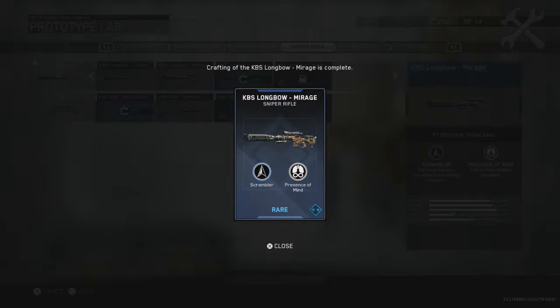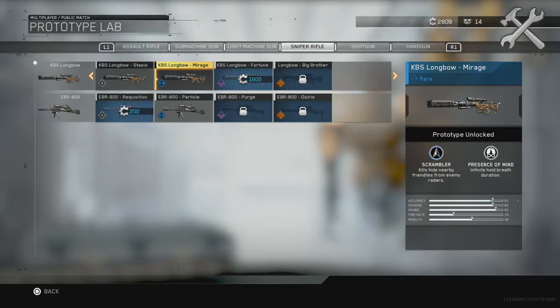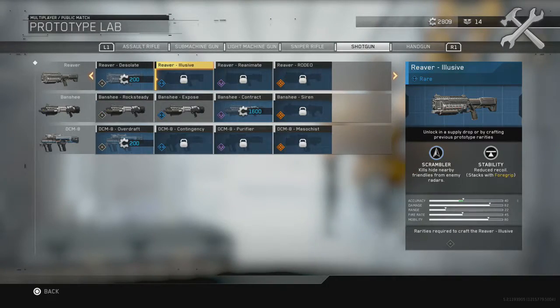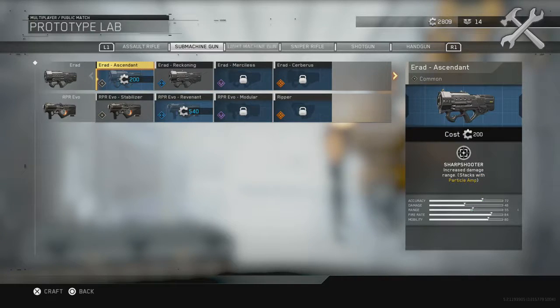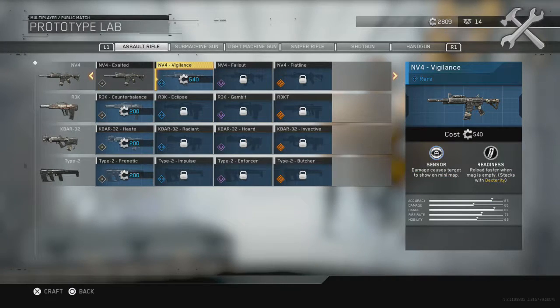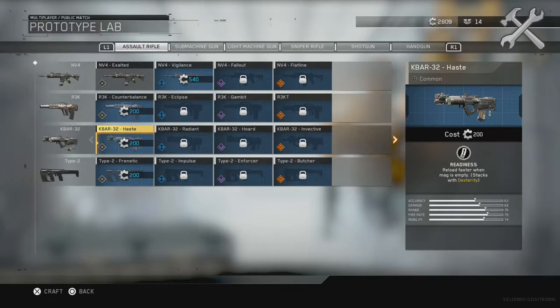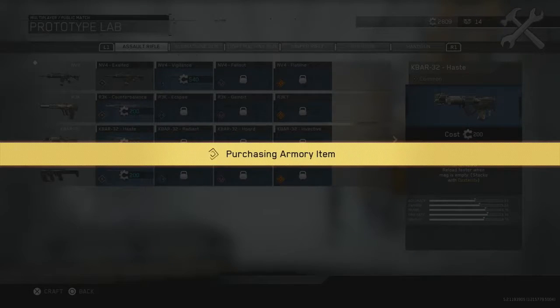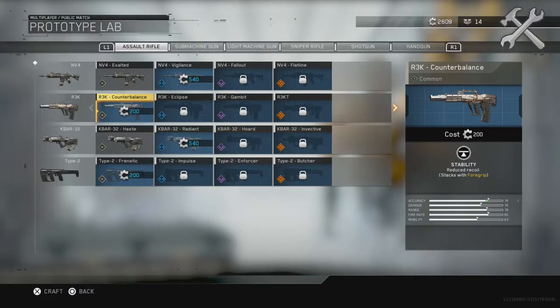We're going to go ahead and pick up the Mirage Fortune. We're not gonna get too wild on the sniper — we'll stick with the Mirage. Checking out some others for shotguns and handguns as well. We'll do one for a gun I actually use. Going with the Reckoning for the Erad since I don't really use that. For the NV4 — actually, let's pick up the Haste for the KBar-32 since I like this gun a lot and I don't have a variant for it yet. Purchase that, leave the Radiant.